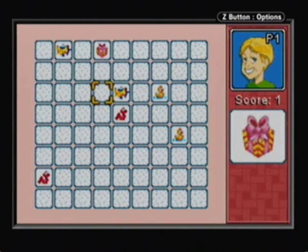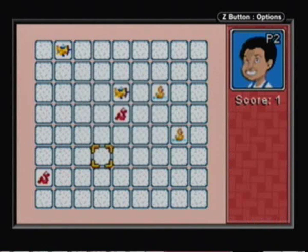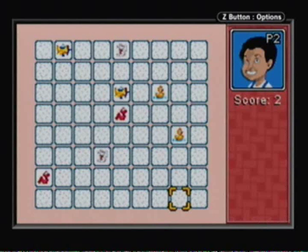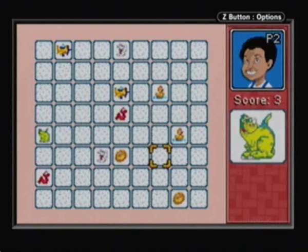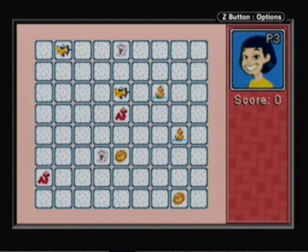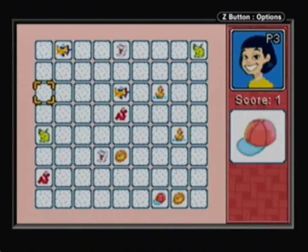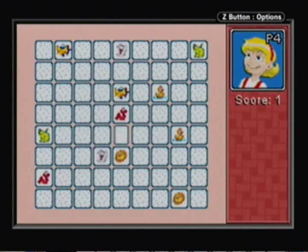All right, my turn again — time to suck a little more. I'll try to remember skateboard, then present. We got a bunny matched up here and the sun emblem — that got matched. I remember where the two... Oh my God. Oh my God. Every time I remember where a matchup is, somebody steals it from me.